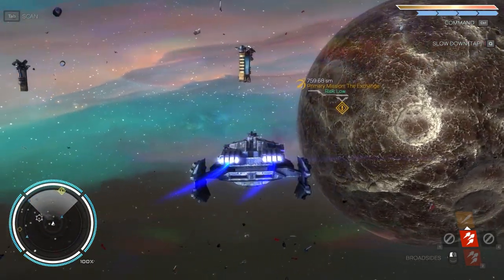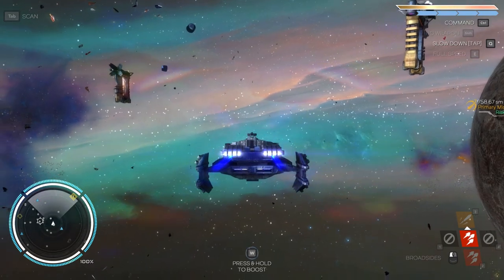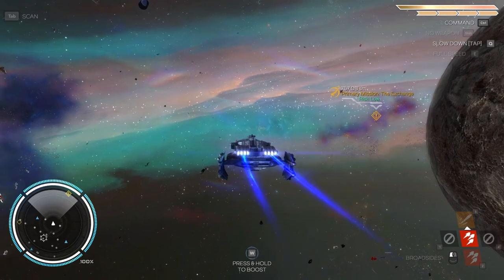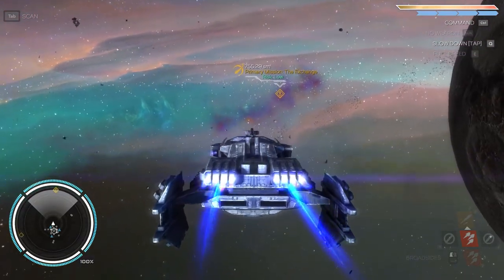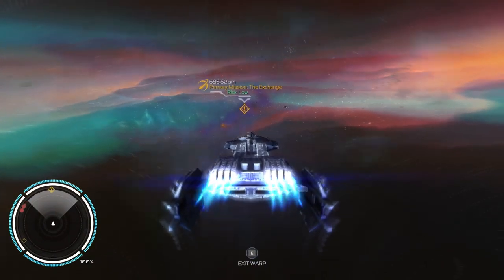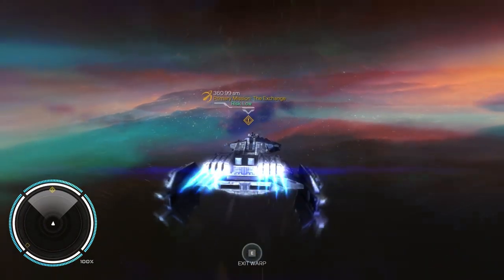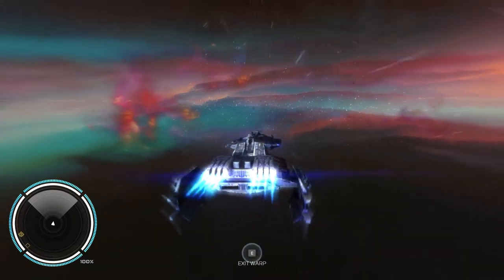You'll also sometimes get missions kind of on the way — you might detect a distress signal or things like that. Going too close to the planet is generally a bad idea because they do have a gravitational pull, and going too close can be pretty bad. We'll use warp speed. I have no idea what kind of distance unit SM is — it's 500 somethings. Sounds legit.